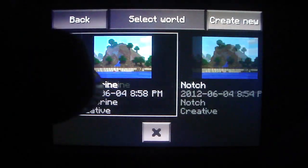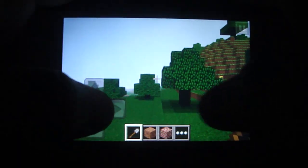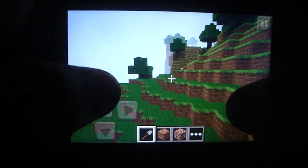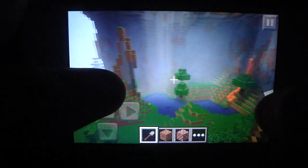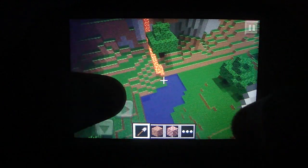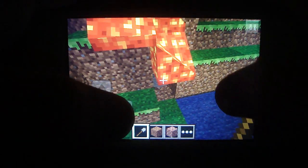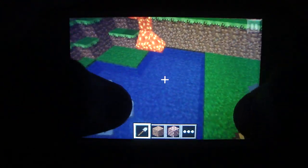Next one is Notch, with a capital N. When you go into that, there are a lot of waterfalls, and I think one lava somewhere in here. There's lava right there. The lava goes right to the water, which is good. You can have a cobblestone generator — I always like it when lava is right beside the water, for cobblestone, like you'll see right now.